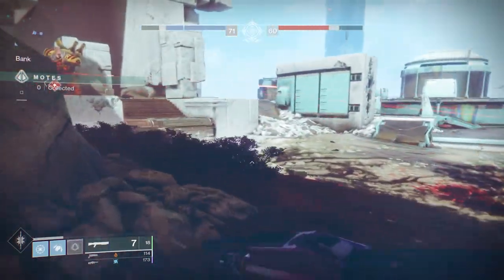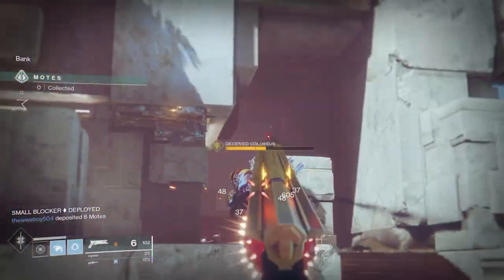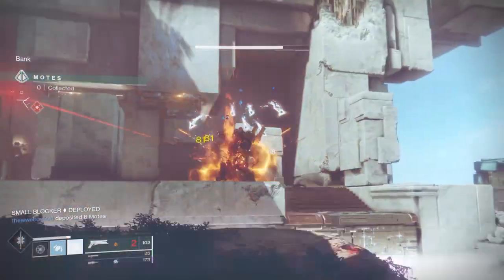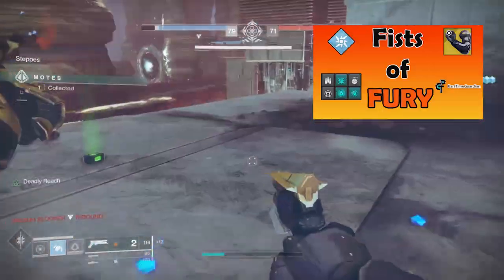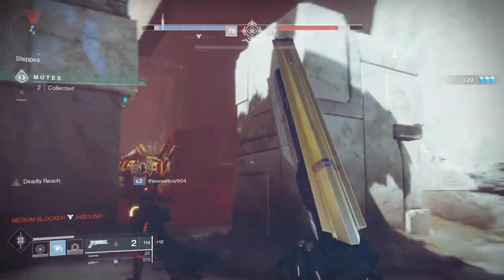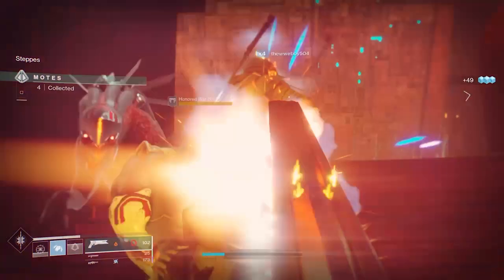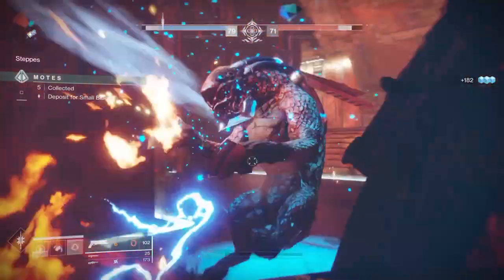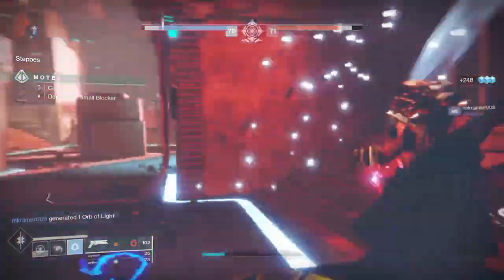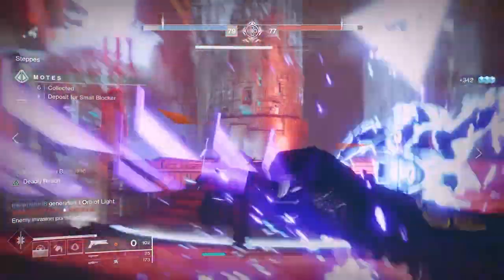Let's talk about the build in a little bit more detail. This build will center on the unique melee-based powers of Liar's Handshake and Top Tree Arcstrider. Top Tree Arcstrider has a perk called Combination Blow, which allows your melee to do more damage when you get kills with your melee. Combined with Gambler's Dodge, which allows you to get your melee back quicker after you dodge, you can over time build this to 3x, which increases the damage you do with melee for a period of time.